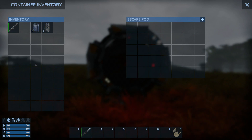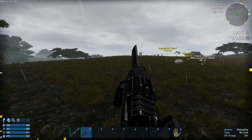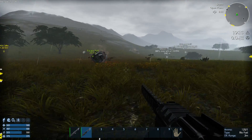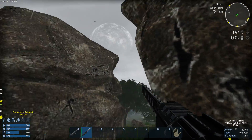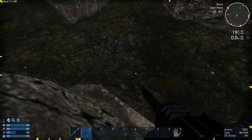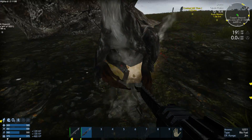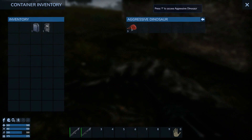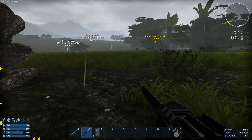I spawned in pretty close to my base, which is awesome. I have the survival constructor. I'm going to try to land on one of those rocks — some of those creatures can attack me, some can't. I got some stuff so I have the survival constructor. Let's head over to my place.